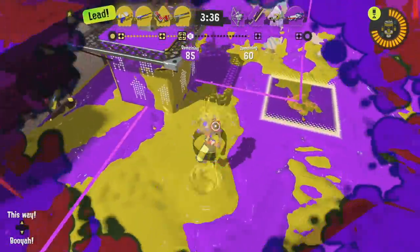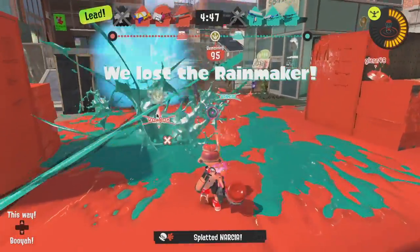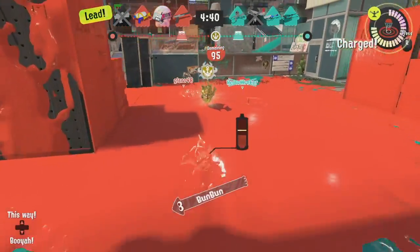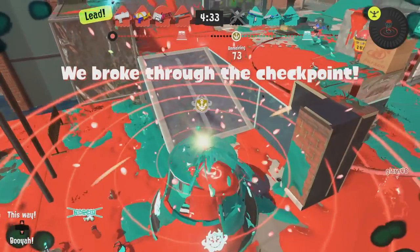A little bonus tip for Tower Control: sometimes just relax, sit back, and listen to that beautiful little jingle when you ride the tower. For Rainmaker, the shoe-exclusive ability Ink Shredder is invaluable in this mode because it lets you pop the Rainmaker much quicker, potentially catching the opposition off guard and getting a splat from the explosion. It's also just really good for quickly grabbing the Rainmaker. If you're big on Rainmaker, look into that ability.